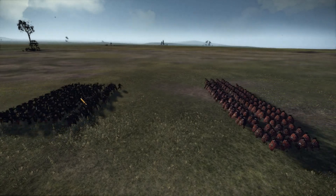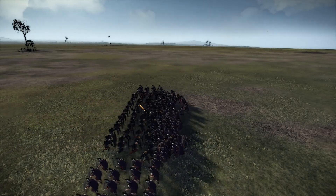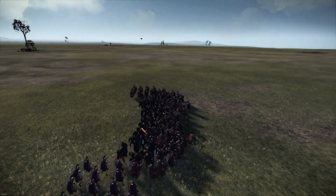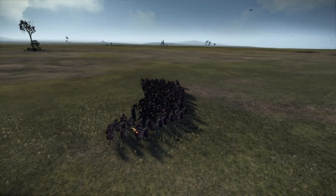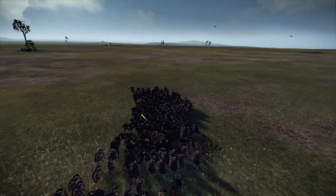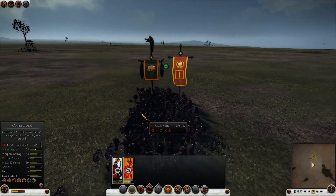They are throwing their Pila — the first two ranks throwing Pila. Now the Praetorian Guard, not in formation attack, instead of going back into the formation like they used to, are actually wrapping around the Ulth Zorn. As you can see, they are doing what the barbarians used to do against them.